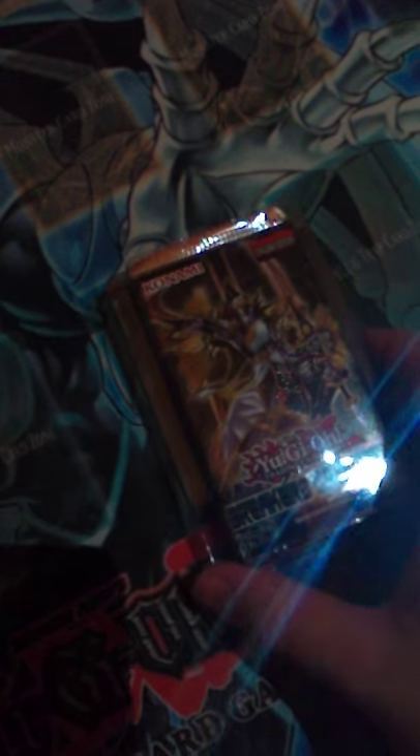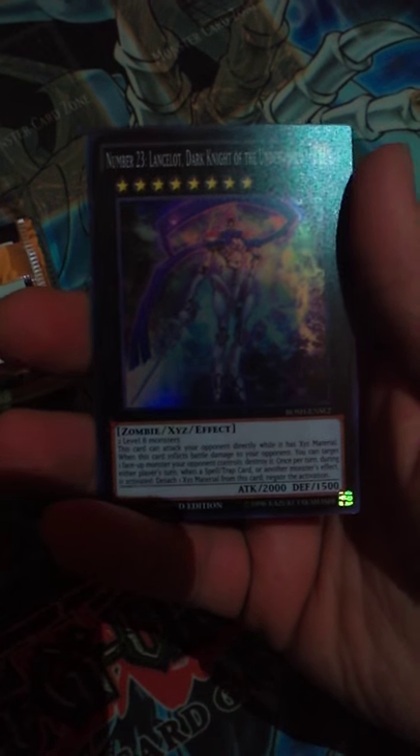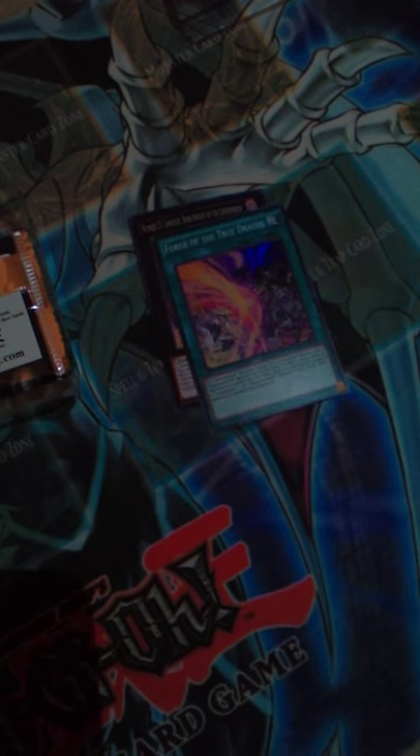Let's see what our promos are. Got it out of the box and out of the way. Looks like we got number twenty-three — Lancelot — definitely a good one, so I'm going to keep that one. And four of the True Dracos, good for Draco Pals, although they're kind of dead after the format hits.